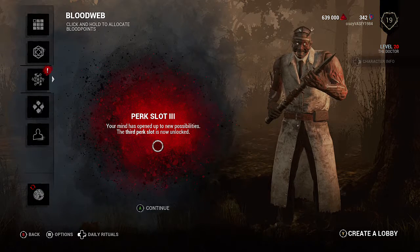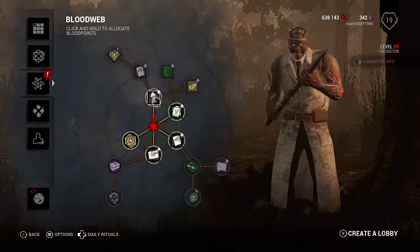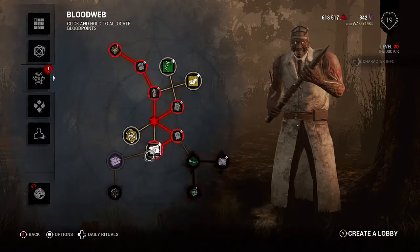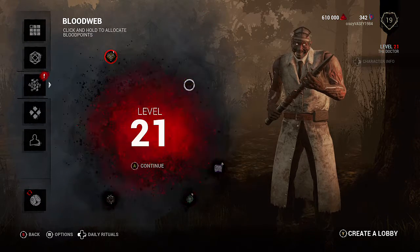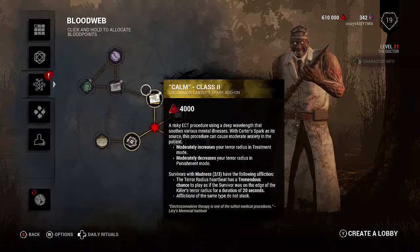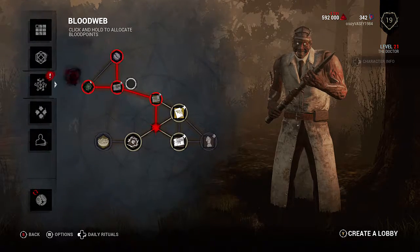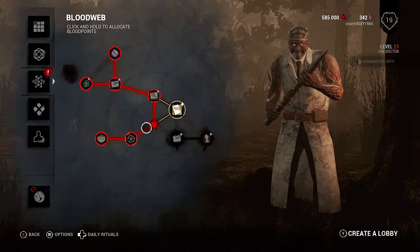Level 20! Perk slot 3 unlocked — now we're talking. At level 25 I'll have all four perk slots full. We're nearly there. From now on my friend, your name is Dr. Death. Pretty badass.